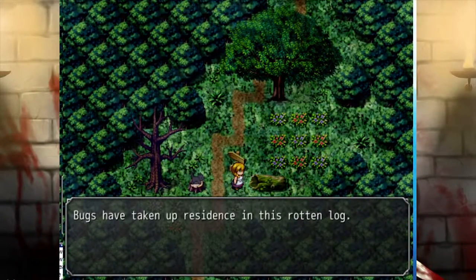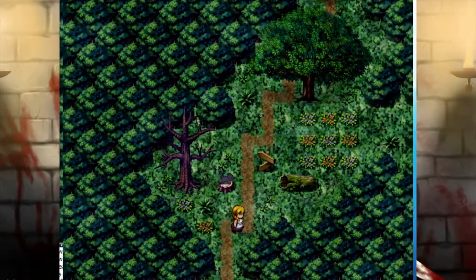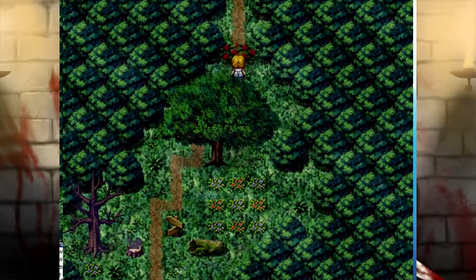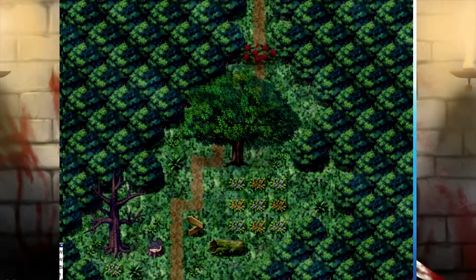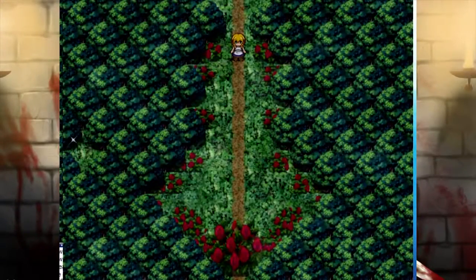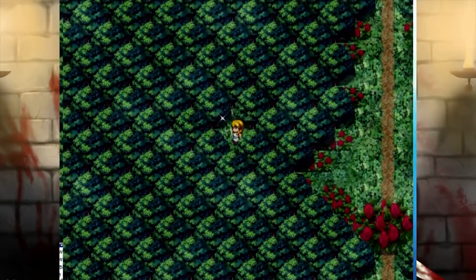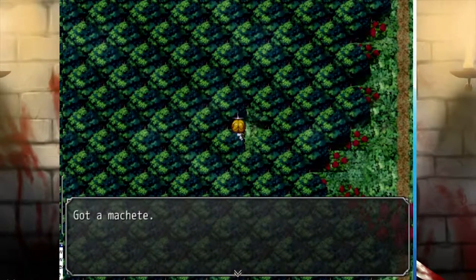Bugs have taken up resin from this rotten dog. A withered tree. A patch of spiky grass — how spiky is this grass? A towering lush tree. Let's pick some flowers. The way is blocked by a small patch of roses. Can I just not pick them? There's something sparkling over there. The way is blocked by a star in the huge patch of roses. It's something rusty and sharp. Let's take it — a machete! Who just leaves a machete over here?